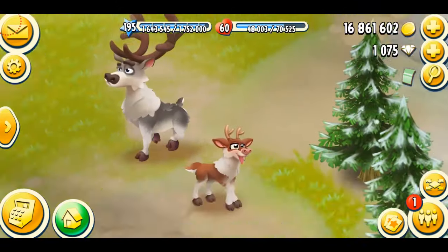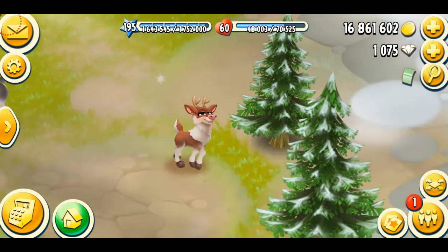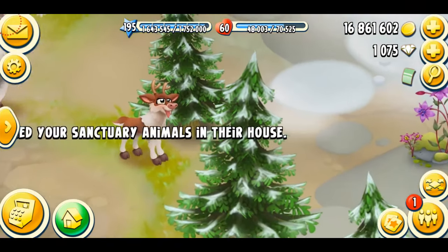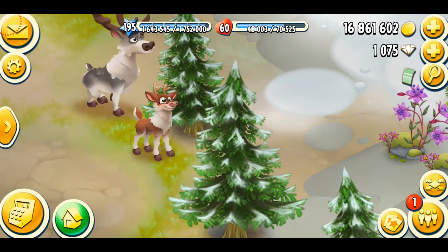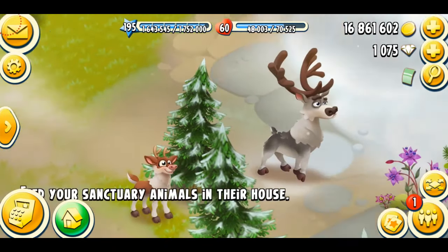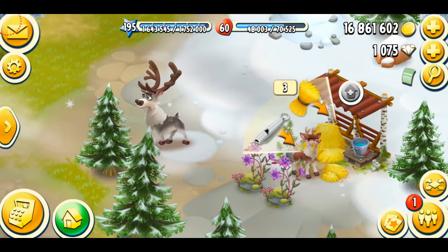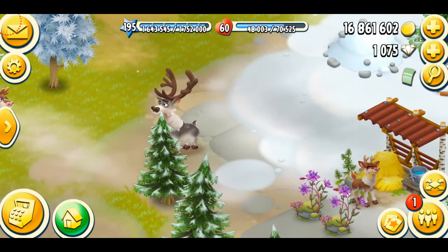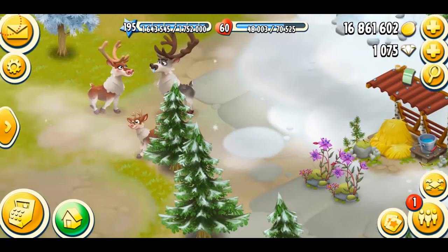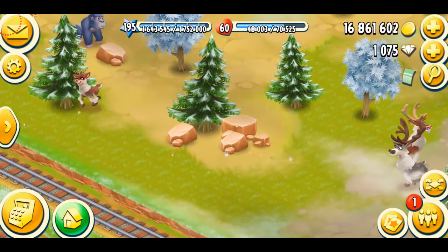Here's my brown baby reindeer. You can see his animation with the tongue and how he flips his legs — just walking around. His sound is also similar to the other rangers. It's a baby reindeer for a reason! He's hungry — I'm just going to feed him. Actually, all my rangers are very hungry. Wait, no — I'm sorry, they're not hungry. I'm so silly. I just woke them up; they can't be hungry. My brown baby reindeer is just going to run off for a little walk and come back to sleep.